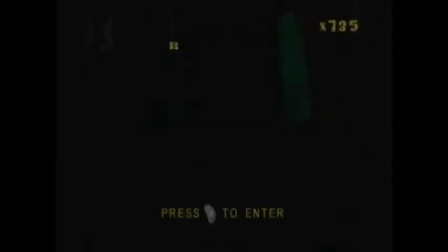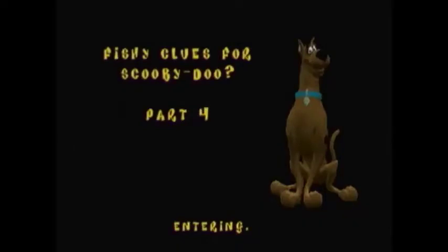Let's head through the door — this leads us to Fishy Clues for Scooby-Doo Part 3. There's nothing for us to do here, so let's continue on ahead. Let's go through the door — this leads us to Fishy Clues for Scooby-Doo Part 4. Again, there's nothing else for us to do here right now, so we're just going to continue on ahead.